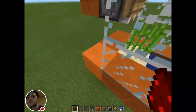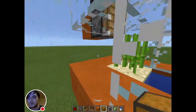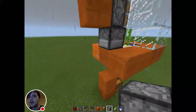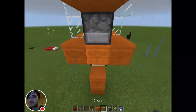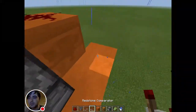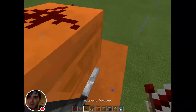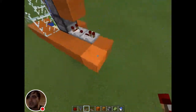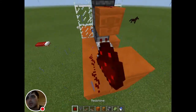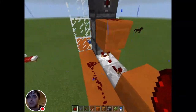From the back here — you may need to break your glass in order to get this done — we will place in a dispenser back here, placing it the correct way. Off of this, we need to create a clock. With the comparator off the back of the dispenser, which will sense items in it, one repeater off of that to extend the pulse, and we go ahead and place a block up in front of the repeater with redstone coming back. That is a clock — as soon as items go inside of this, we will be able to see it running.